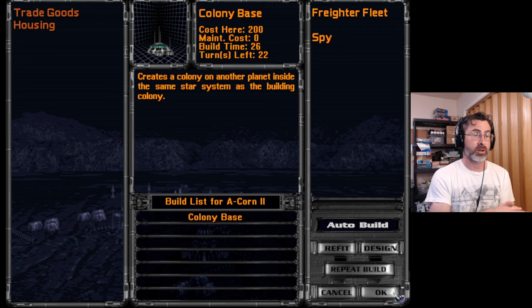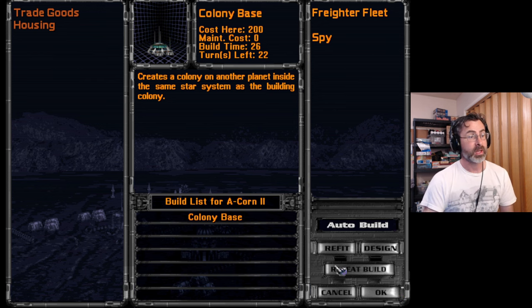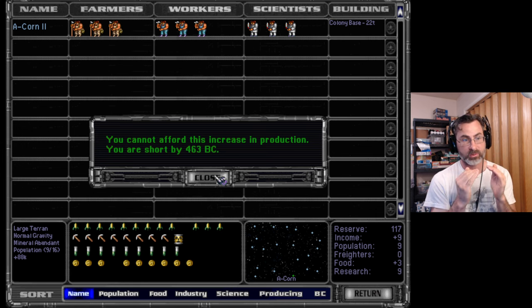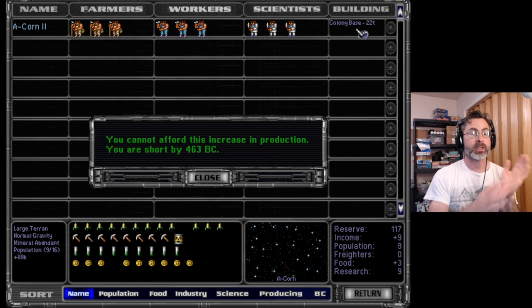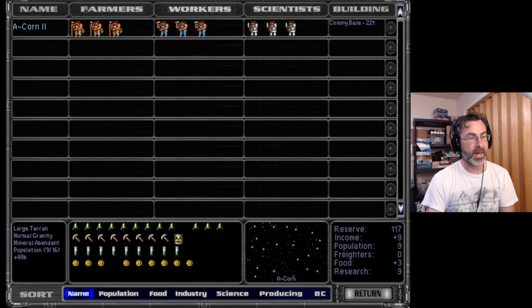Now, normally, if that was a barren or radiated world, we would need freighter fleets first or the colony would starve. But because it's arid, our farmers will actually be very good farmers — they'll be able to make three farms per person there. We can use our saved-up BC — we have a reserve of 117 BC. When a product is brand new, barely started, you trade BC for production at a four-to-one ratio. But as you get closer to completion, it goes to three-to-one and finally two-to-one. So the longer we wait, the more efficient use of our BC.